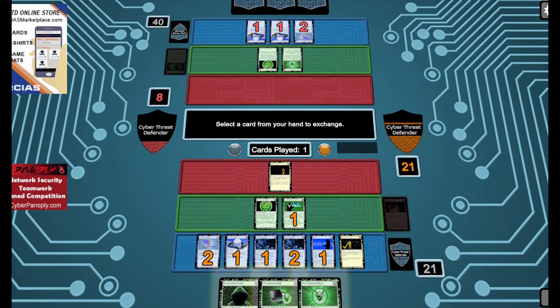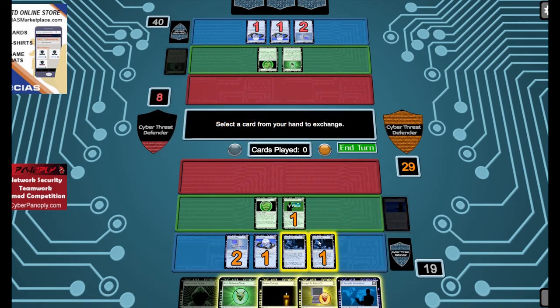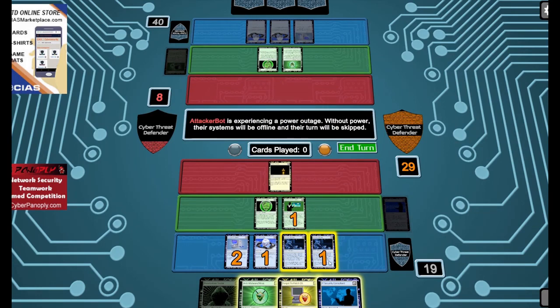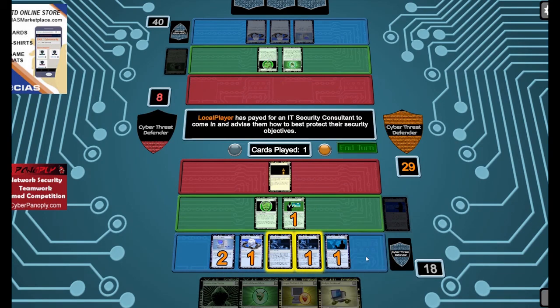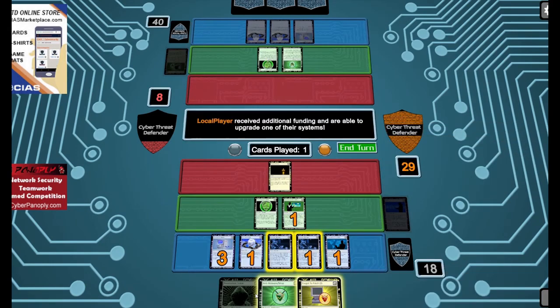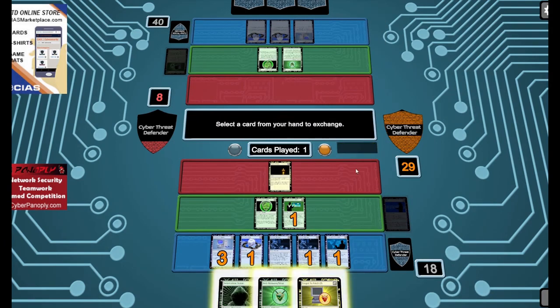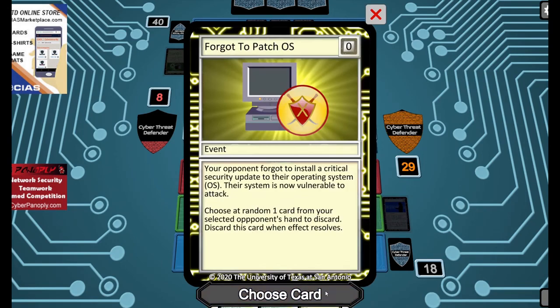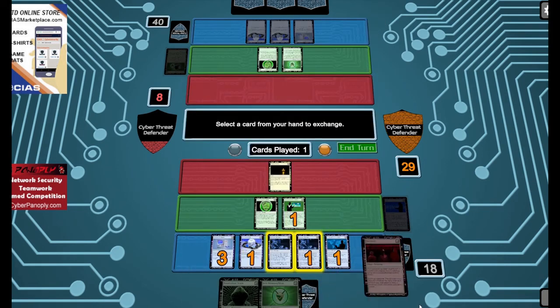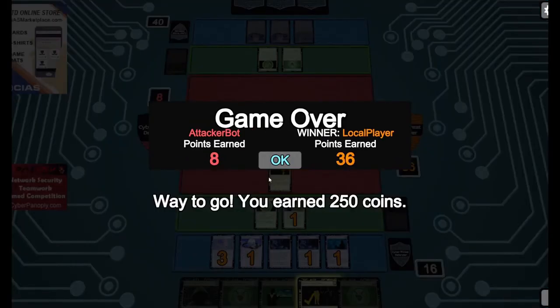Not concerned about patch. There it is — this should be all we need to win. We're going to get a power outage, a security consultant for good measure, and budget increase. We activate those cards and take our turn. Draw our cards — seven points. And there it is. Game over. We win.